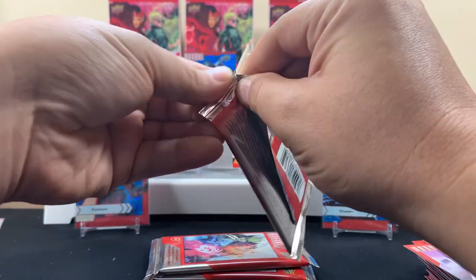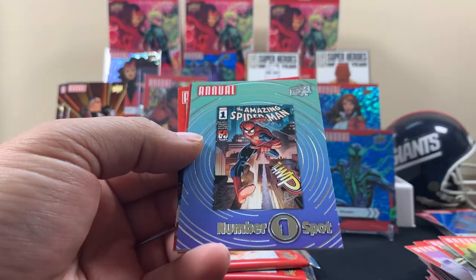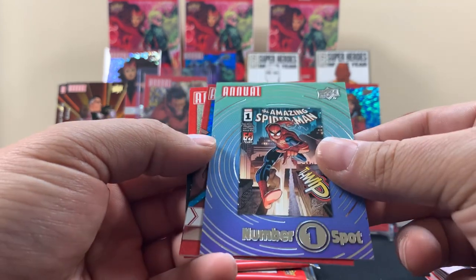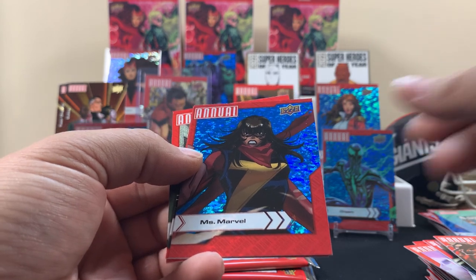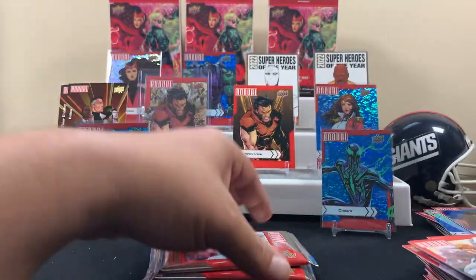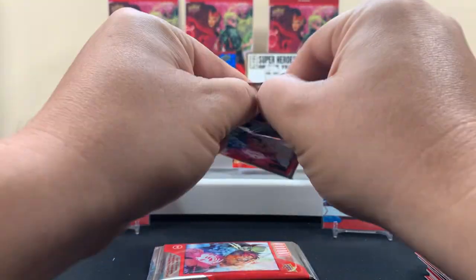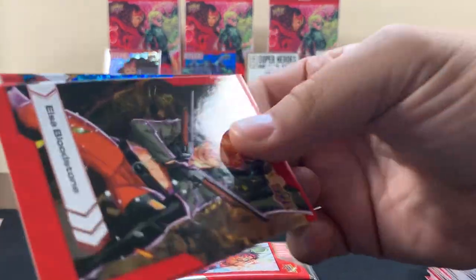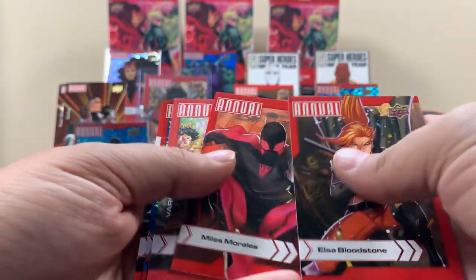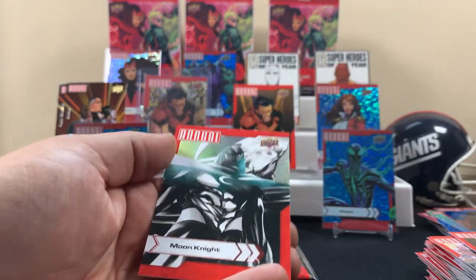Three packs left. We didn't get that gold one yet, if you get one in every Blaster. Carnage. That's Spider-Man at the number one spot — I like that card. Miss Marvel. Two packs left. Are we going to get a shipping heads insert? I don't see it in this one. Dazzler. Here's another one of those variants. Valkyrie. And the base Moon Knight.